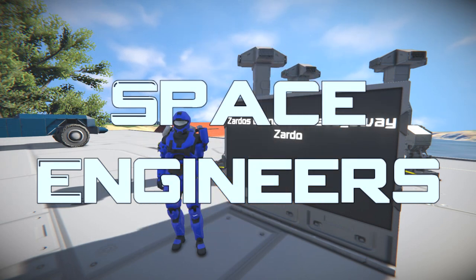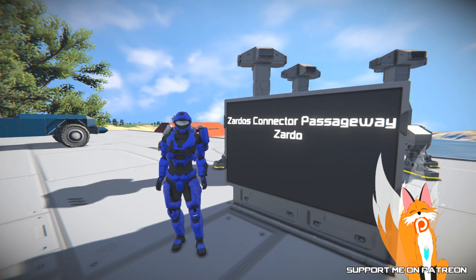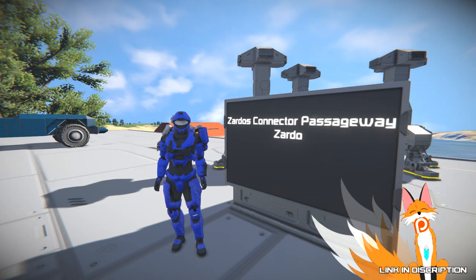Hello, Vanessa here, and welcome to the episode of Space Engineers. In this episode, we're taking a look at the Xardo's Connector Passageway by Xardo.